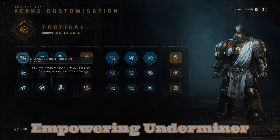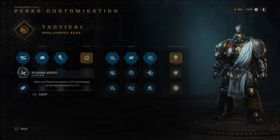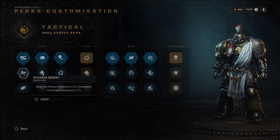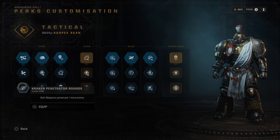We have three choices here: Balance Distribution — 10% more for the primary and 10% less for the secondary when it comes to damage. Plasma Boost — when the plasma incinerator is 50% overheated, damage increases by 30%. And Kraken Penetrator Rounds — bolt weapons penetrate one more enemy. Since we're playing with a bolt gun, we're picking Kraken Penetrator Rounds.